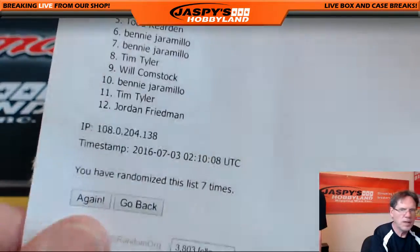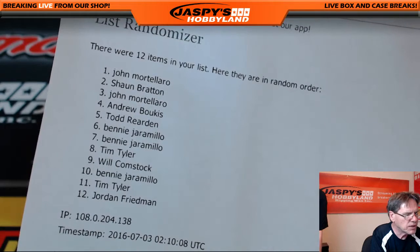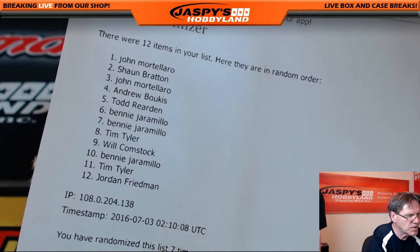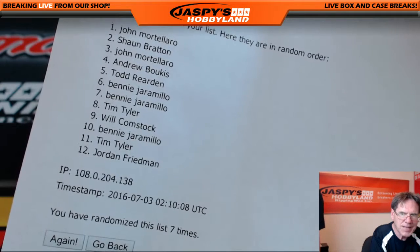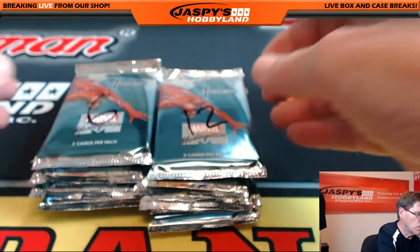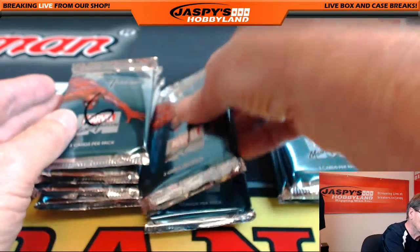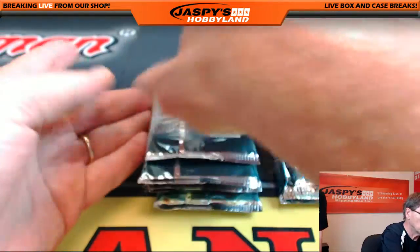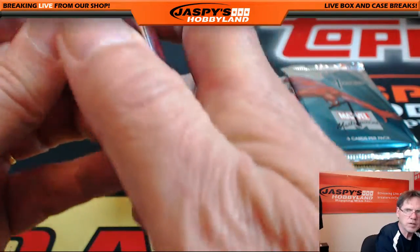Here is the list: John has pack one, Sean pack two, John pack three, Andrew pack four, Todd pack five, Benny six and seven, Tim pack eight, Will pack nine, Benny pack ten, Tim pack eleven, and Jordan has pack twelve. We will open in order because we gotta go pack one first. Let's turn this over — pack number one, good luck John.